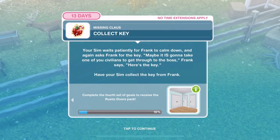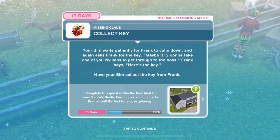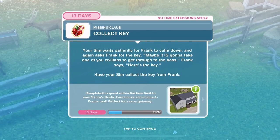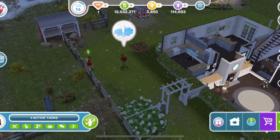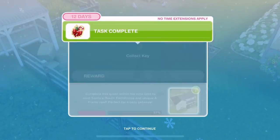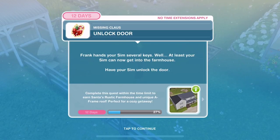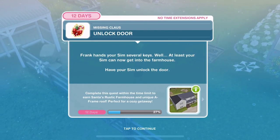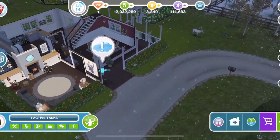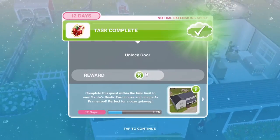Have your Sim collect the key from Frank — click on Frank and collect the key, that takes 5 minutes. We've got the key. Now we need to unlock the door. Frank hands your Sim several keys — at least your Sim can now get into the farmhouse. Have your Sim unlock the door. We've got an exclamation mark at the front door — click on the door and unlock for 5 minutes. The door is unlocked.